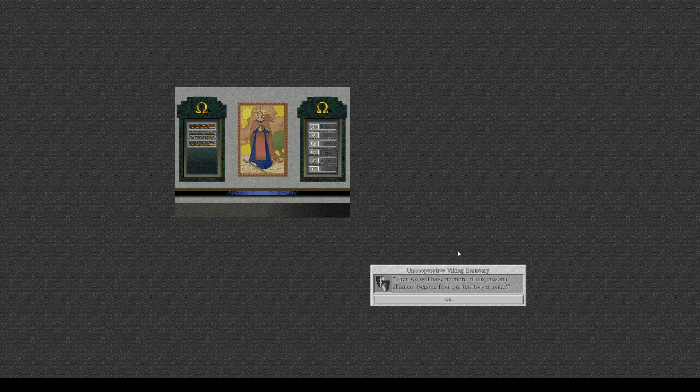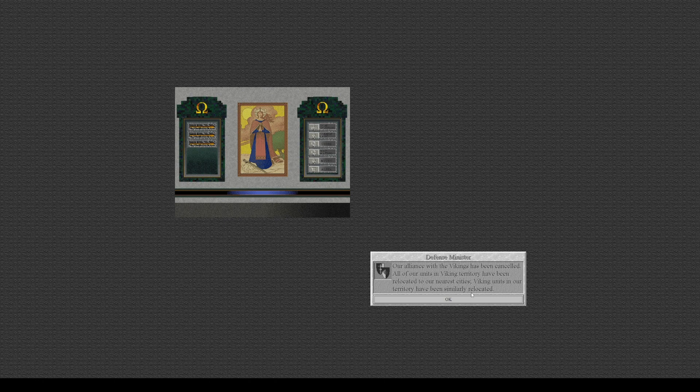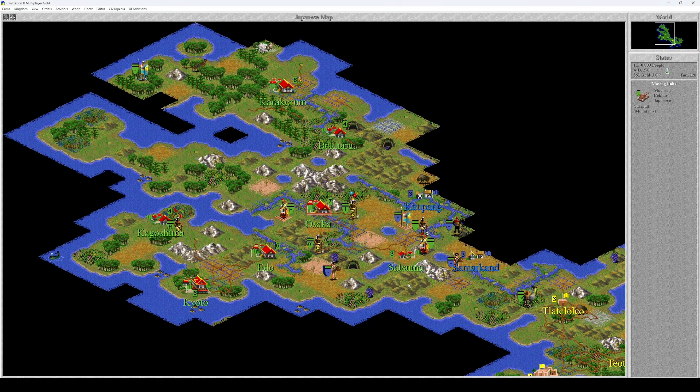Then we will have no more of this tiresome alliance — begone from our territory at once! Our alliance with the Vikings has been cancelled. All of our units in Viking territory have been relocated to the nearest cities, and Viking units in our territory have been similarly relocated. That's convenient! Okay, this area is now clear — there are a couple of units, two or three, over here. That's fine.